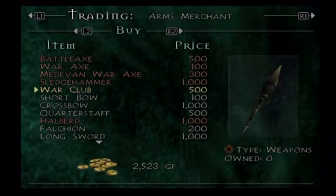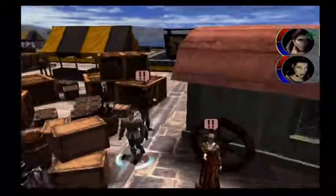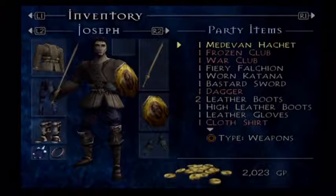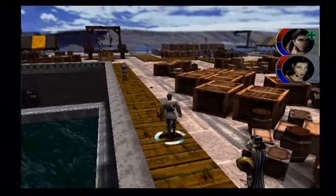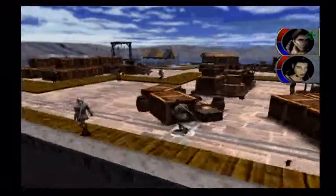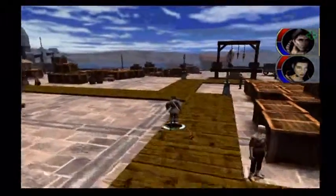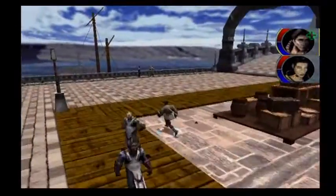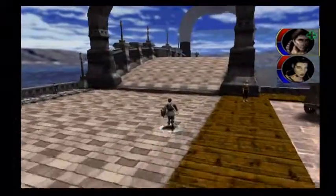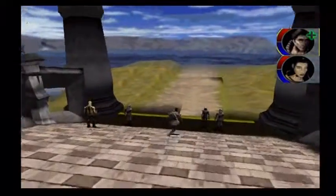I want to buy a war club for Joseph. Unfortunately I cannot equip it yet — it requires a blunt skill, and Joseph does not have the blunt skill yet; I think he gets it at level 12. My goal is to have that before I go into the next dungeon, because the undead are weak to blunt attacks, and I don't want to use this really weak short sword anymore. The war club is actually a really good weapon — it's going to be very useful for us for quite some time.